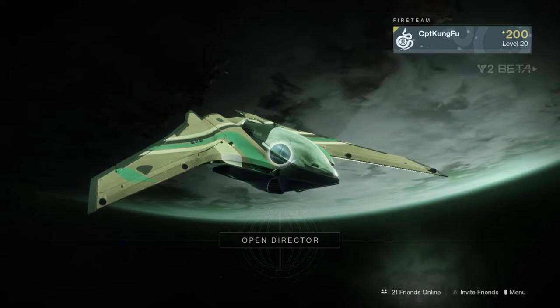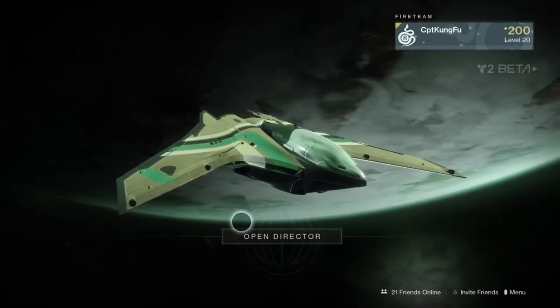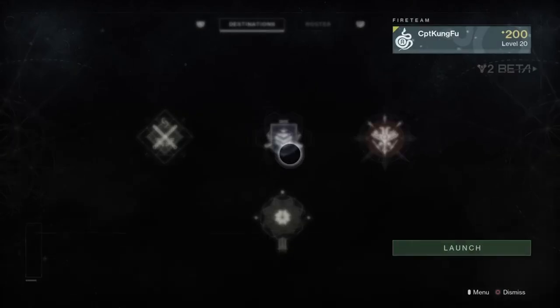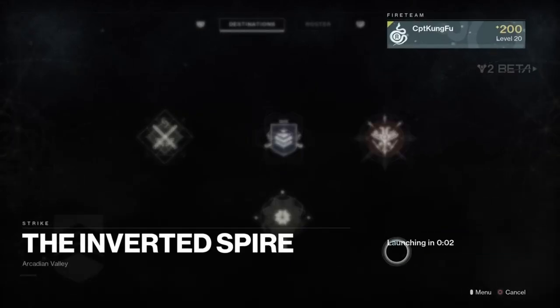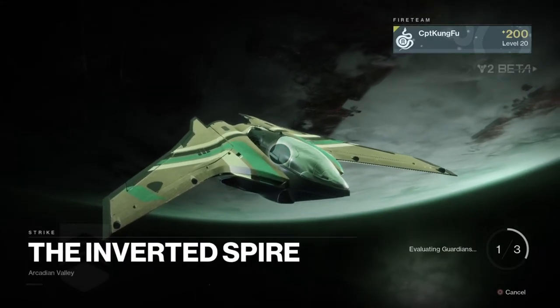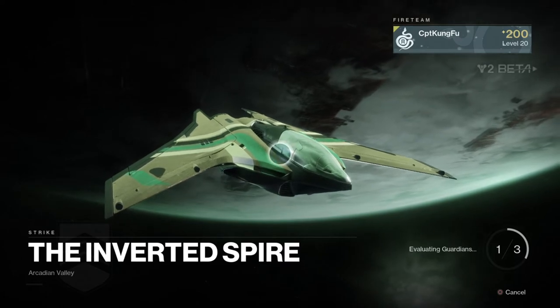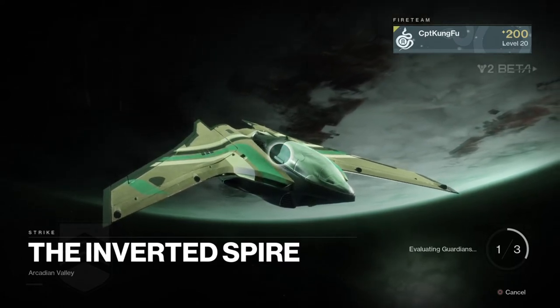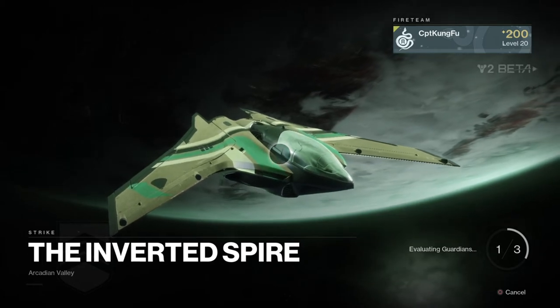Once you're in orbit, click on the open director button, then hit the Inverted Spire strike playlist and start it up. I suggest you do this with two other friends, since if you go into this strike on your own your teammates will most likely continue on with the objectives and pull you into the strike as you're waiting at the beginning to do the glitch.